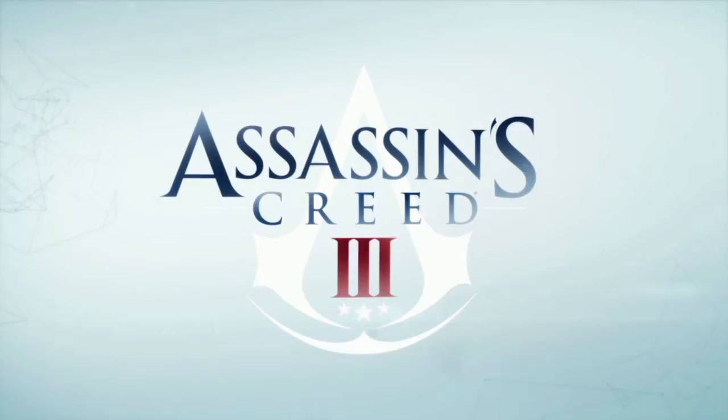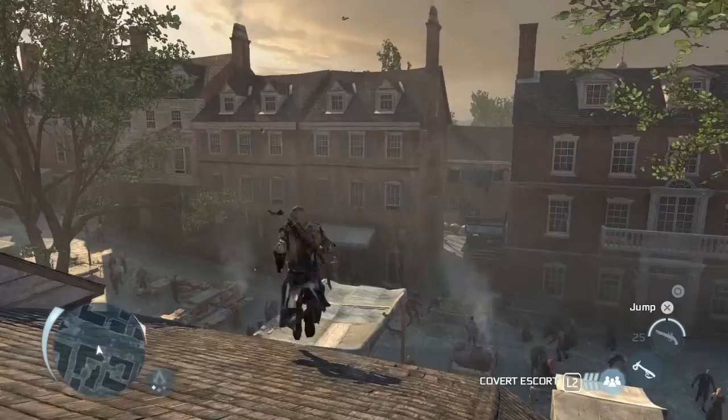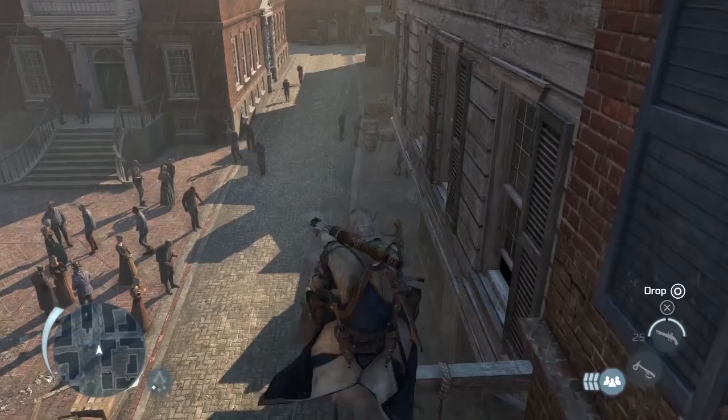There are two huge new city locations in Assassin's Creed 3, one being New York and this particular city being Boston. Both were recreated at around 1:3 scale based on historic maps that we discovered from the 18th century. Lots of key landmarks from the period are still there, but the overall vibe of the city and the overall feel of the buildings around those landmarks is completely fresh.